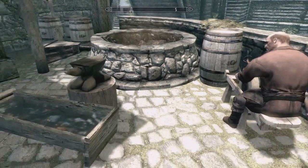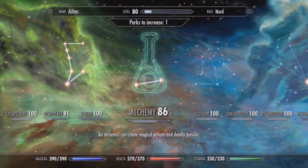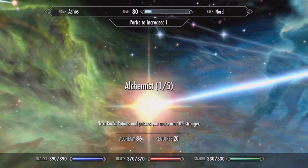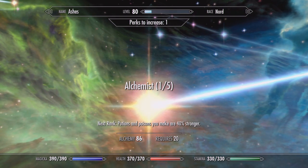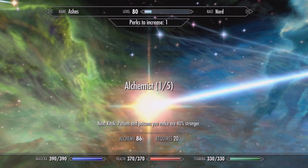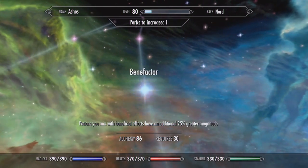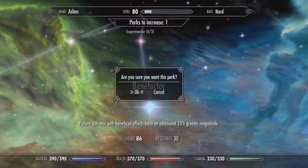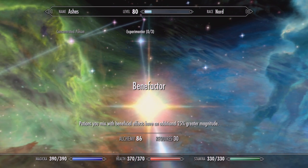We're going to go to our perk tree and under Alchemy you can see that I have one perk to increase. It's a common misnomer that a lot of people think that the more you have under the Alchemist tab the better, when in fact you want to go to Benefactor. I'm going to buy this perk right now, and what that's going to do is make our potions stronger.